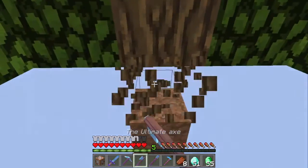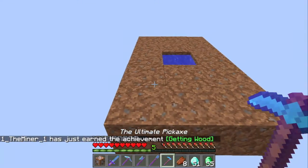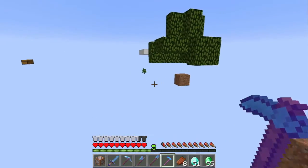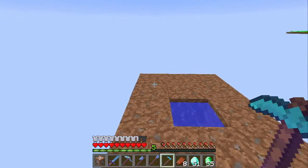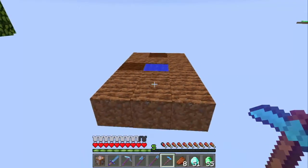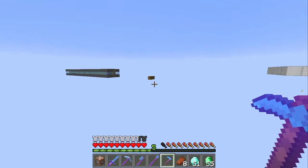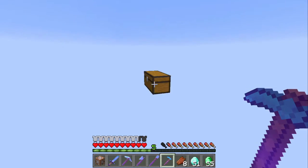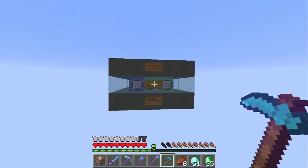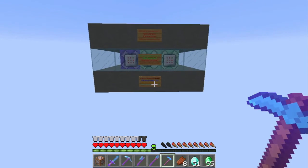Now the ultimate axe — it's literally like being in creative, it's crazy. Then the ultimate hoe: I accidentally named it pickaxe but I fixed it in the paste so when you get it, it'll be the ultimate hoe. So I can hoe like no other! And that is my one command creation — orspawn in one command. I will see you guys next time, bye!